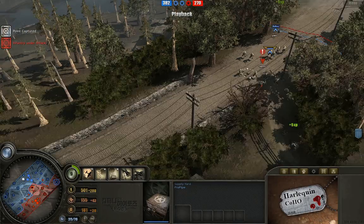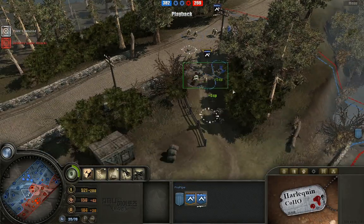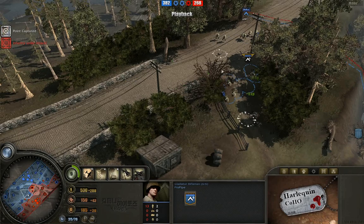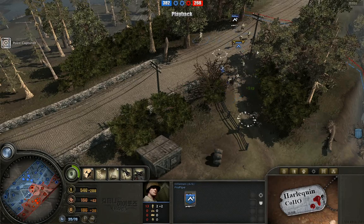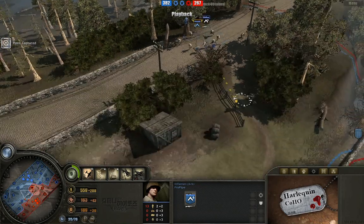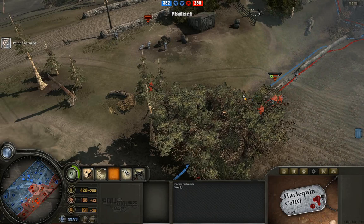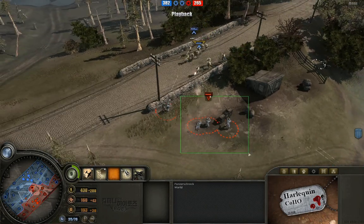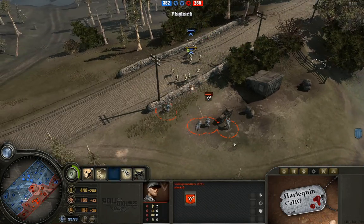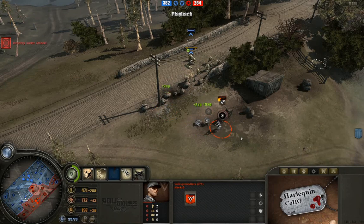Not a single unit on the far left for either player. Coming up from the left, we have Gladiator Riflemen backed up by VET-2 Riflemen — VET-2, really awesome — even picking up a Panzerschreck. Totally taking out this machine gun. Always good to pick that stuff up, but be aware that grabbing more Panzerschrecks reduces your effectiveness against infantry because you lose a little bit more rifles.